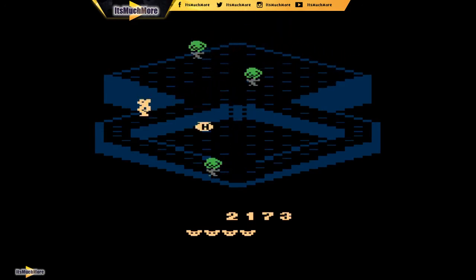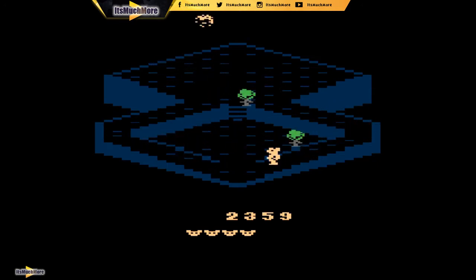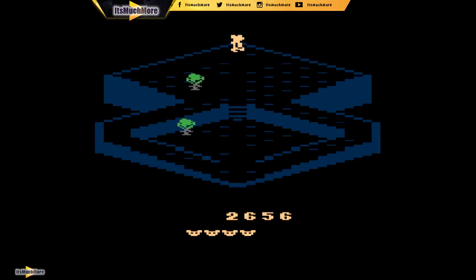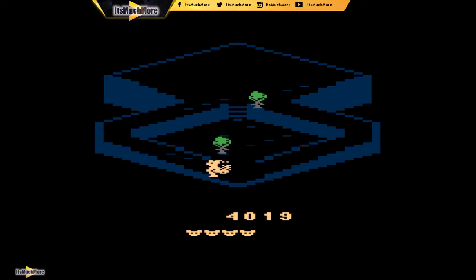Watch out for the bees that come down with that honeypot — you've got to jump over the trees. Your points go up and your life is shown at the bottom. There are lifts as well — a platform in the middle that moves up and down. Some of the levels obviously get more advanced, with more enemies, different obstacles, and power-ups. You might be able to get some speed boosts.